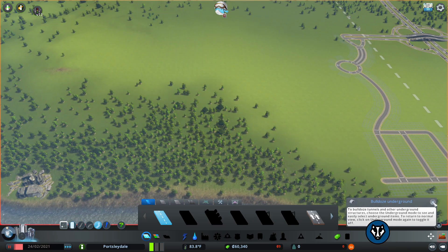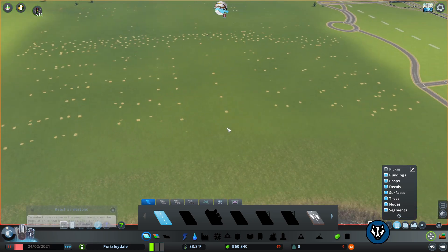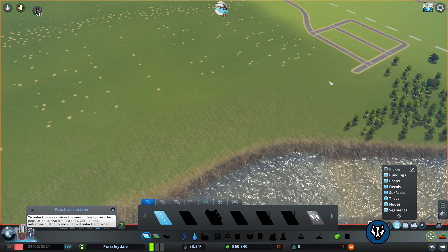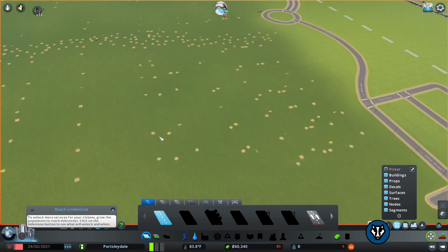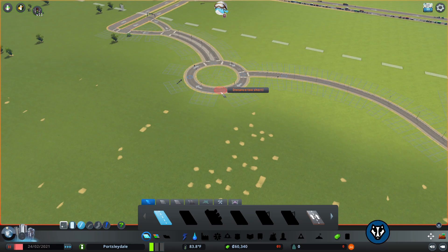I'm going to use the Move It mod and do a bit of good housekeeping - moving all these trees. The reason is just to save my CPU because I don't know how big this is going to get, so we can always come back and put the trees in later. For now we're just going to take them out so they're out of the way. But if you're playing normally, yeah that's fine to build on here - it's just a little pet peeve of mine.